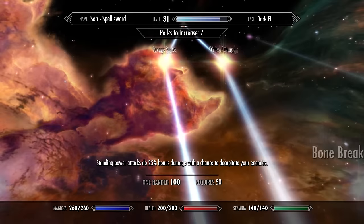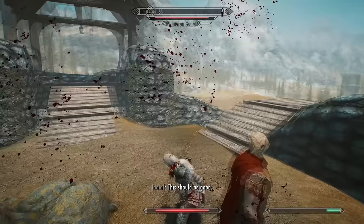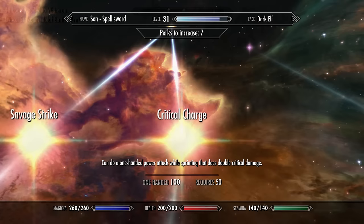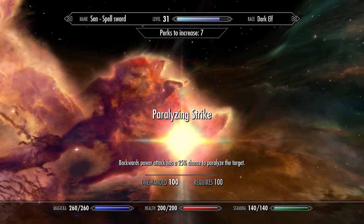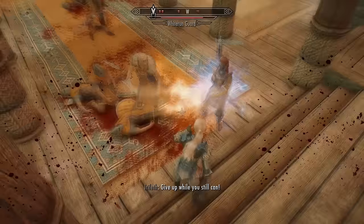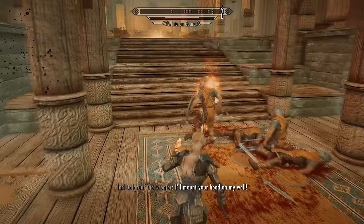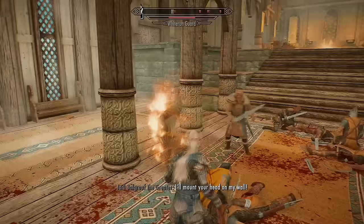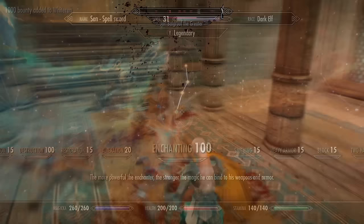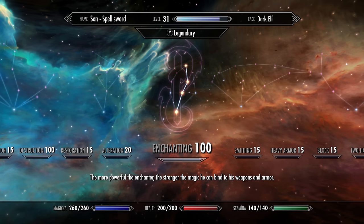Next, get the Critical Charge perk, which is very useful for closing the distance between you and an enemy and also looks really cool. Lastly, you'll want the Paralyzing Strike perk, which gives your backwards power attacks a 25% chance of paralyzing foes. It's situational but very useful with this build — while casting spells in one hand, if you backtrack and power attack any enemies coming towards you, you can paralyze them and carry on draining their health or casting destruction spells. It's a very good defensive-offensive skill.